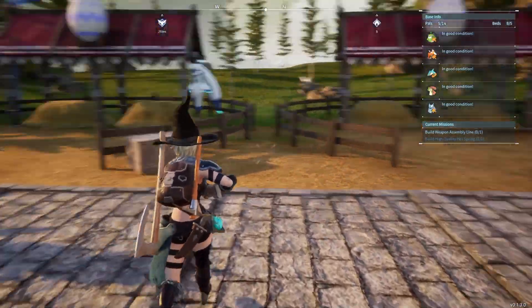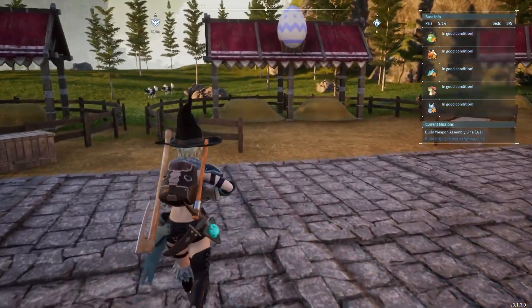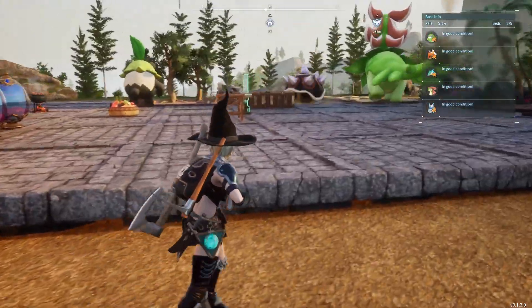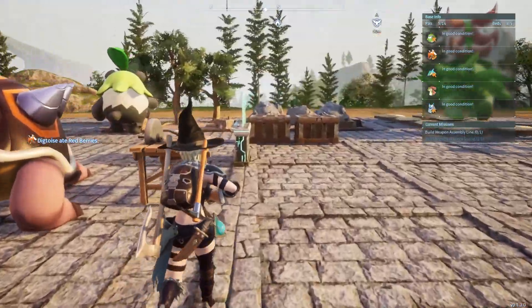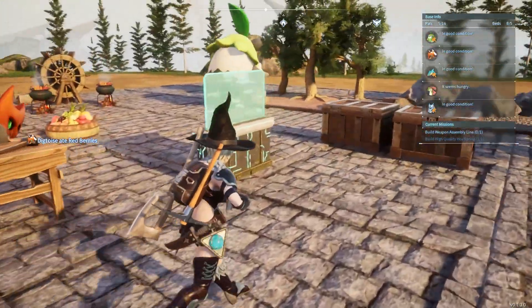In this video we're going to show you how to put pals in breeding farms. To breed and get eggs and better pals, you need to have a breeding farm. This is my breeding base — it's still in development. I have two bases, this one and my main base over here.